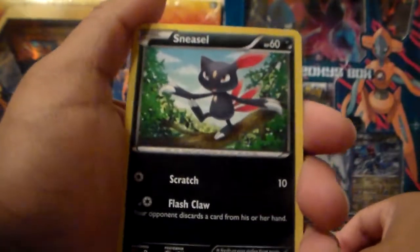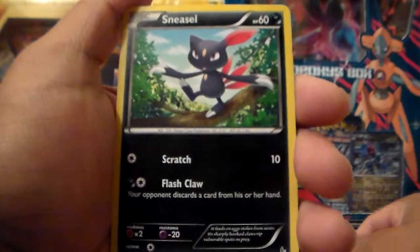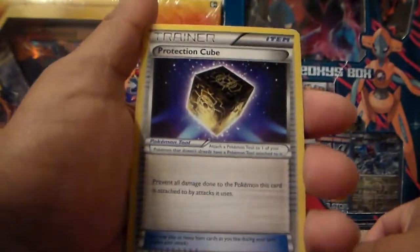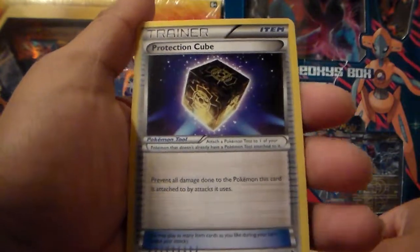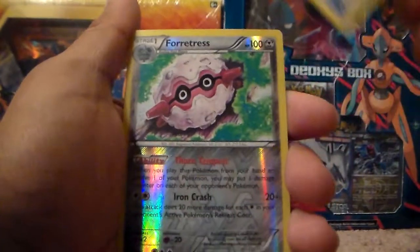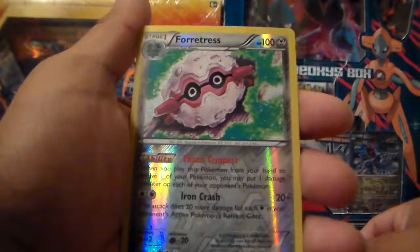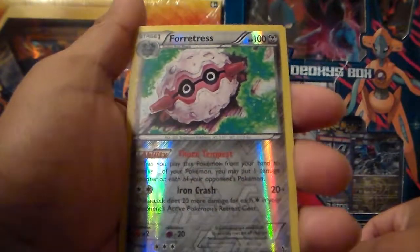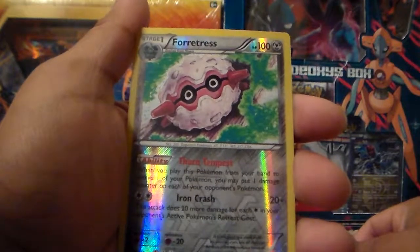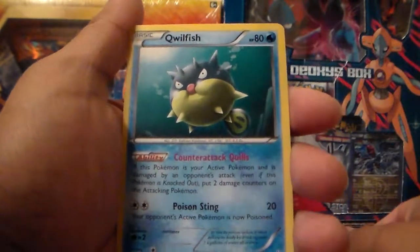A Sneasel, uncommon. A Protection Cube Trainer, uncommon. And our Reverse Holographic is a Fortress — nice. I have this one in holo, so now I have it in reverse holo, and it is a rare. That's a pretty nice mighty pull. And our rare card in this pack is a Quillfish, non-holo rare.